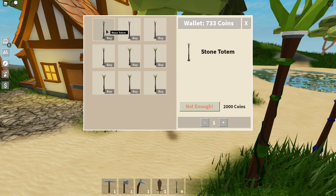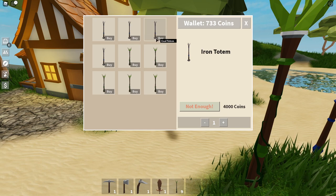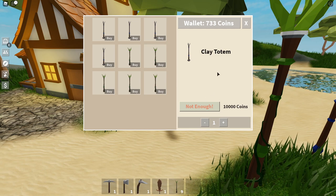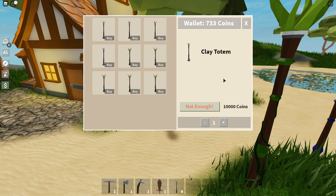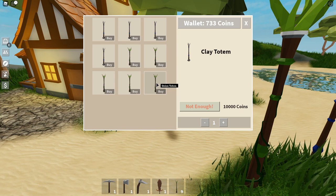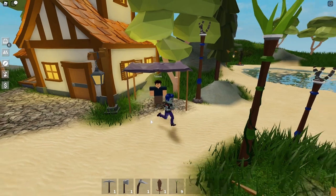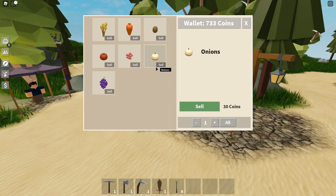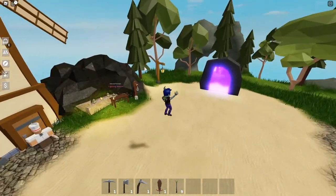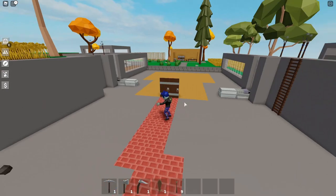They cost quite a lot of money, and for good reason because they're really good. Stone totems are on the cheaper end at two thousand coins, and as you progress they get more and more expensive. The clay totem is the most expensive at ten thousand - I think it's because the bricks it generates are really nice. Onion totems are the most expensive crop totem because onions sell for the most. Onions, berries, and grapes are the only crops really worth growing, but onions are the priciest. I have some wheat totems so I can show you exactly how they work.